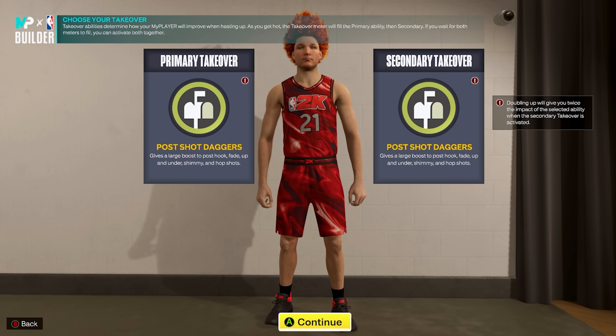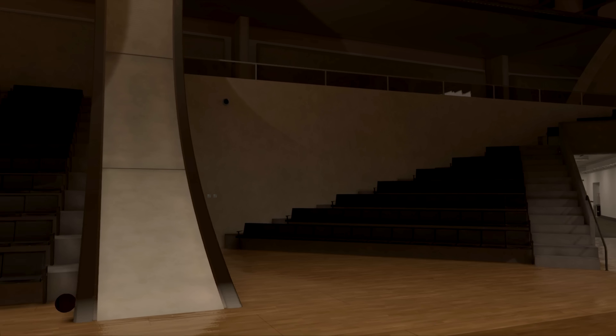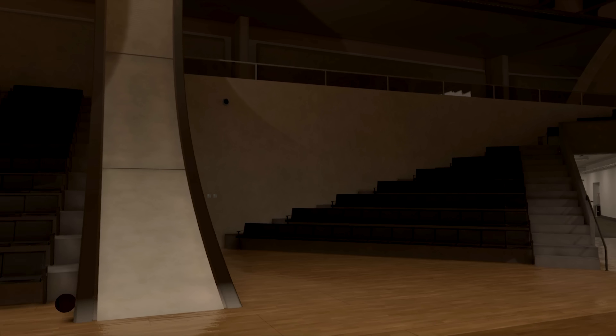Looking at the takeover options, you have access to sharpshooter, rim protecting, glass cleaning, and post scoring takeovers. I ended up doubling up on Post Shot Daggers — those two takeovers on a post scorer are my absolute favorite and I think they're the best for a post scorer in this game. You don't have to double up — you can go one Post Shot Daggers and pick Box Out Wall, sharp take, or rim take secondary. The build is complete with player comparisons to Marcus Camby, Jusuf Nurkic, and Walker Kessler, and the build name is Two-Way Inside the Arc Scorer.